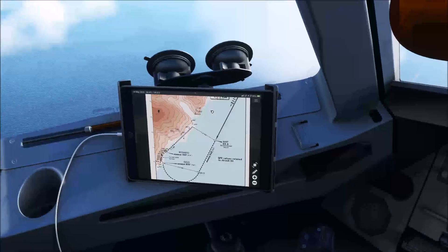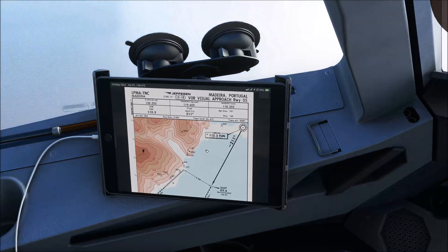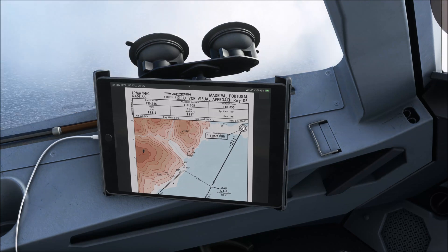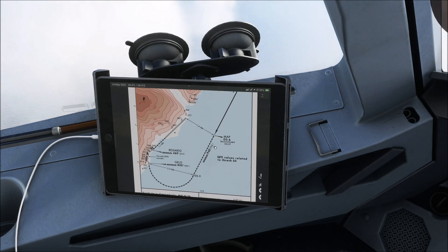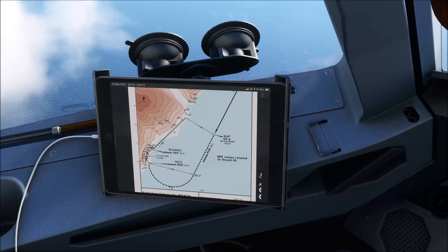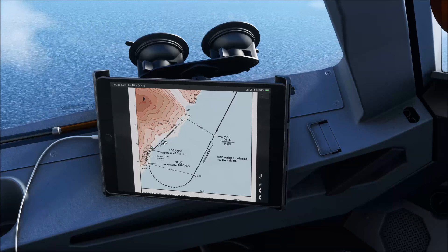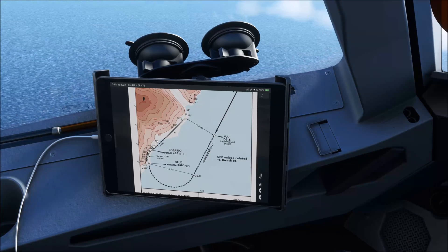We have planned for the VOR visual approach for runway 05, which is what most airlines are using at Madeira. We're going to leave Funchal VOR on radial 211 to the missed approach point, which is 3.6 miles from Madeira. The aircraft will continue visually on the same radial until 6 miles, then start a right turn and proceed over Gelo and Rosario towards the runway, giving us a 1.1 mile final. Note that this is a very short final and that you are maneuvering very close to the terrain over the shoreline.